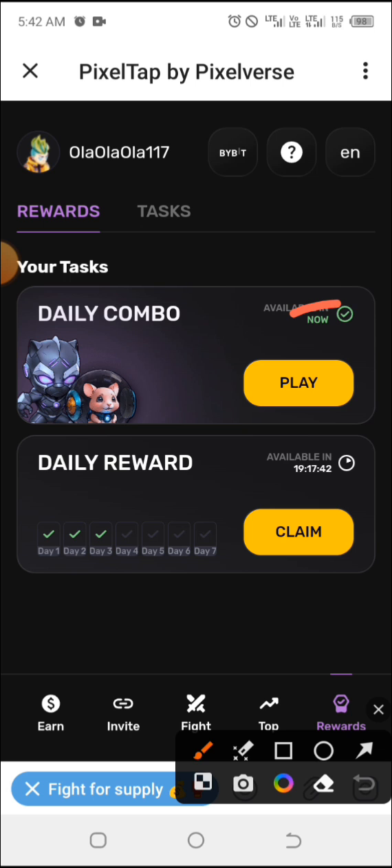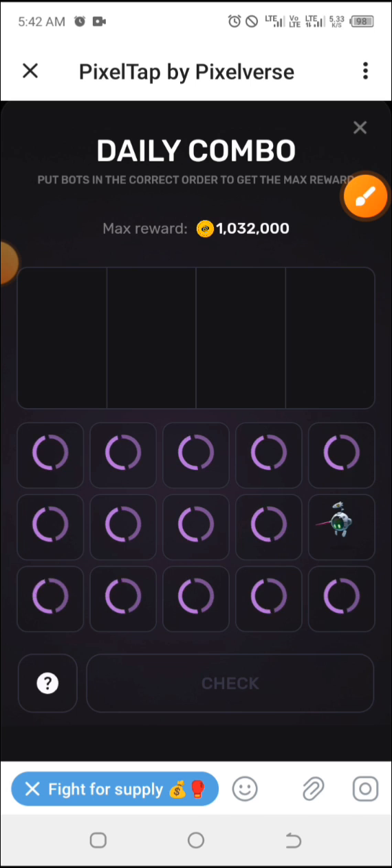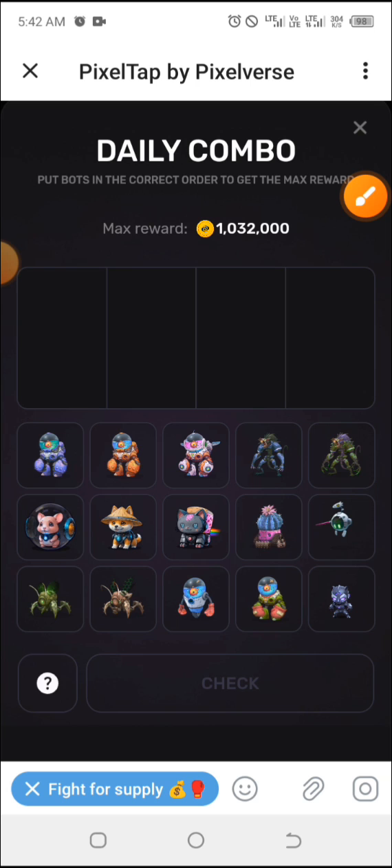Just as usual, you click on Rewards below, and having done that, you click on Play. Remember, sometimes you may likely need to click Play like three or four times before it will actually respond. Now the first combo for today is...